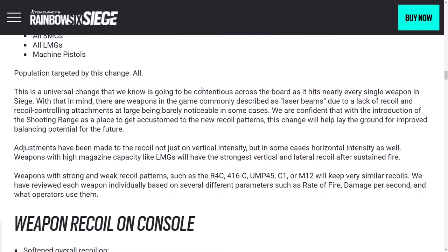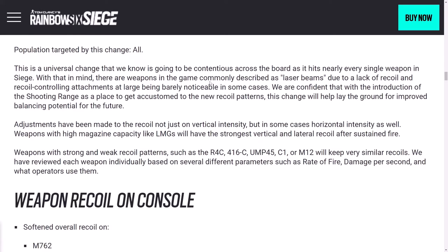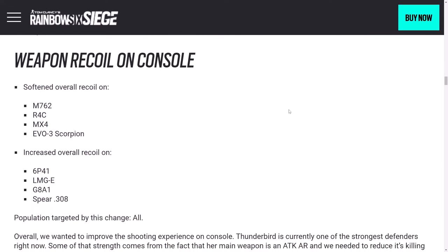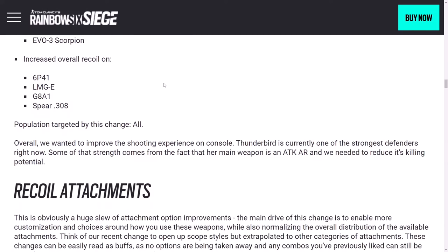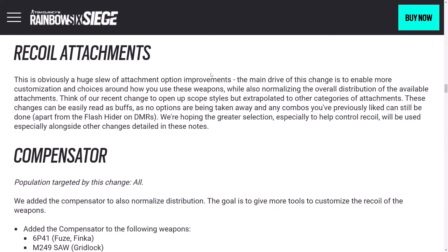They talk about it a little bit here — it's sort of a case-by-case basis. They mention some of the high recoil and low recoil guns, and they may be keeping those properties. Pretty much every gun is having the recoil change in some way. On console specifically, the recoil is being softened on some guns and increased on others. You can figure out which operators those belong to, or watch the other video and I'll probably just tell you.